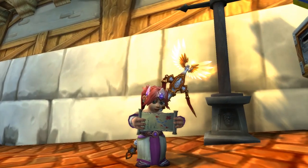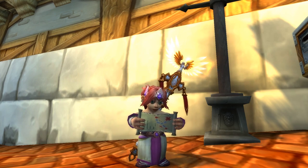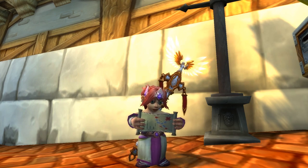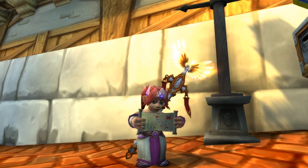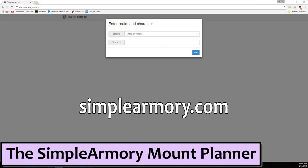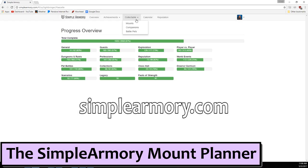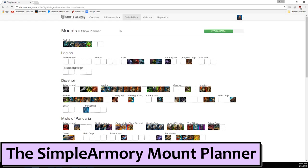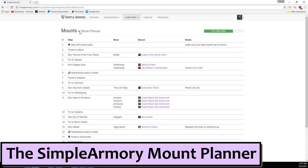Now it's time to look at what you're missing and plan your route. You could make a checklist of what you need and then pore over maps figuring out where to port to and what to run first — don't do that. I have a much better plan. Open up your browser and go to simplearmory.com. Enter your realm and character name. At the top, select Collectibles and then Mounts to see a categorized list of which mounts you do and don't have. Then, and this is the best part, click this dope little checkbox that says Show Planner.